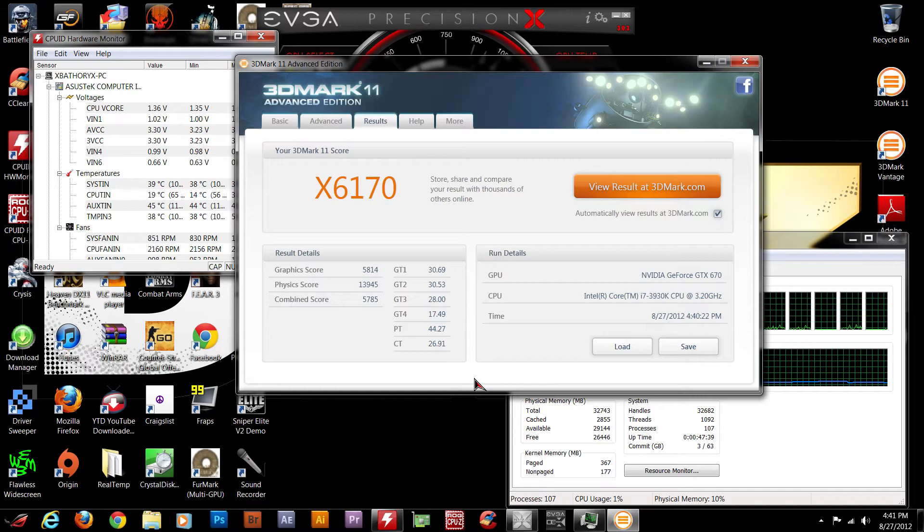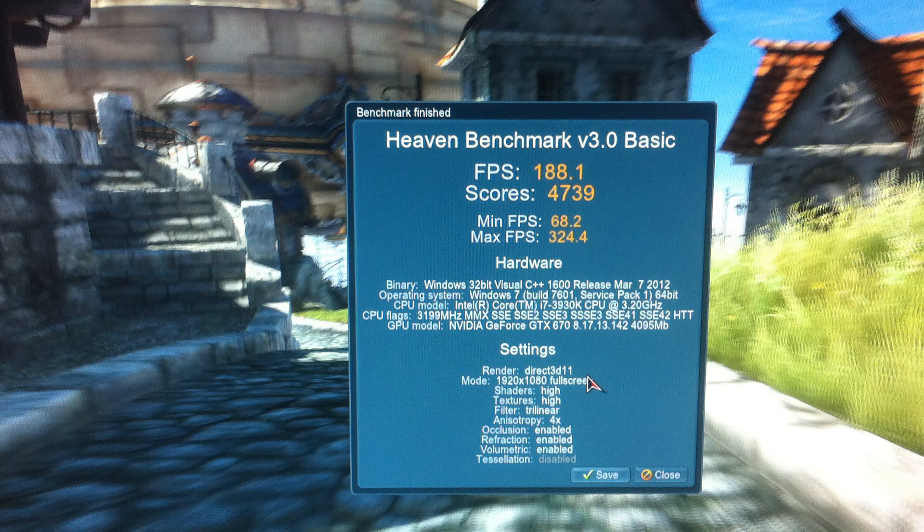Now I'm going to show you guys the Unigine Heaven benchmark. Here are the scores on Heaven benchmark version 3.0 basic — just an open and run score. FPS of 188.1, score of 4,739, minimum FPS of 68.2, and a maximum of 324.4. Simply amazing. I remember back when I had my GTX 970s, I scored around 84-85 frames per second and a score of like 2,000 — and that was overclocked. Now I'm doubling that, just annihilating that score. You can see the power of two GTX 670 Super Clock 4GB editions from EVGA.